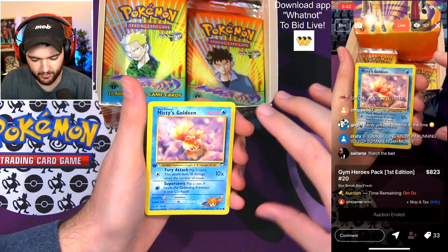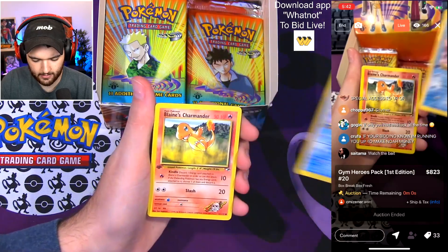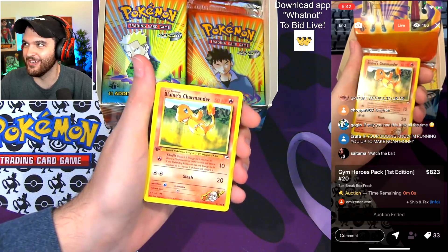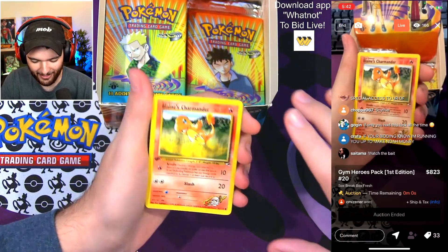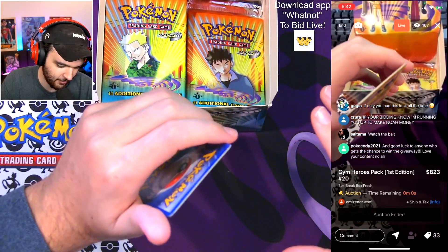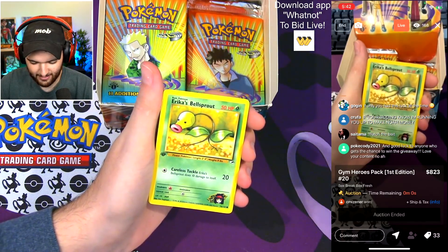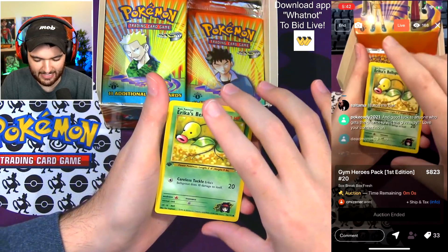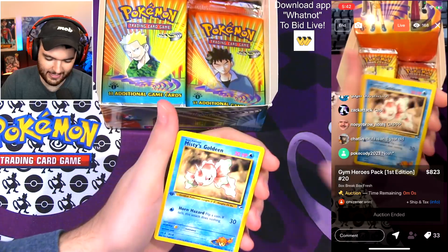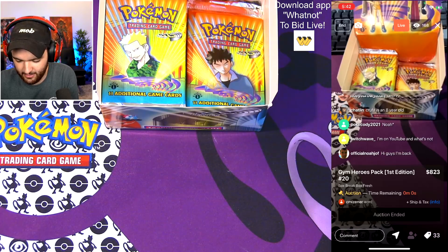I just can't believe the centering we have on this box, it's so good. Blaine's Charmander — huge, oh my god, let's go! No matter what you get here, this is already a great pack. And Erika's Bellsprout. The last card — Misty's Goldeen. Not the greatest card there, but you got some really really fire commons.